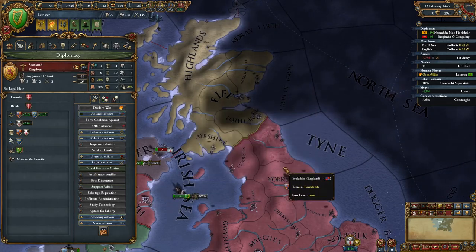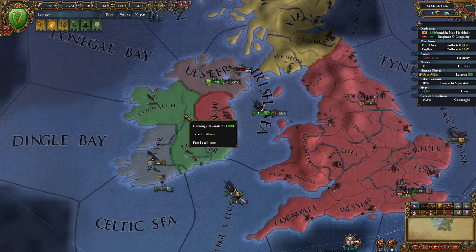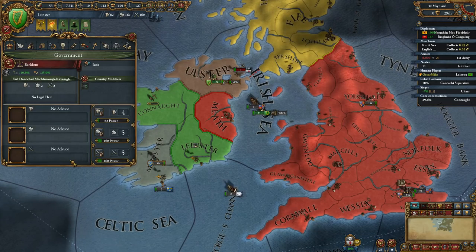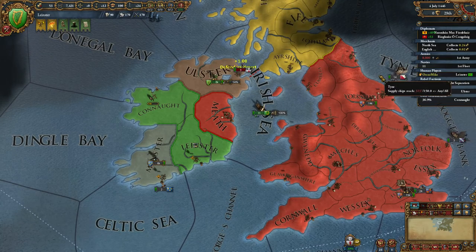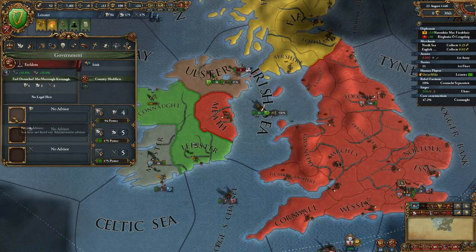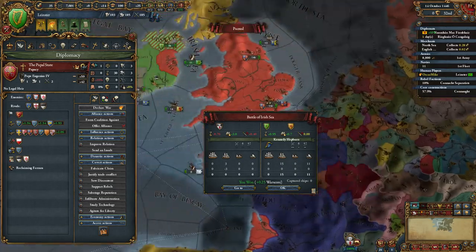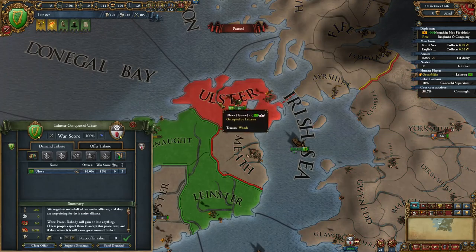Now we're going to start fabricating claims in Scotland. Fast-paced guide as always - I try to keep this as short as possible. This is the Luck of the Irish run and we're going to do this without relying upon any luck or fortunate extraneous circumstances to afflict England. We're going to be declaring war on England when they're in a position of strength and when they're not currently bogged down in any other wars, just to demonstrate that you can defeat England at full army strength with a full successful economy.